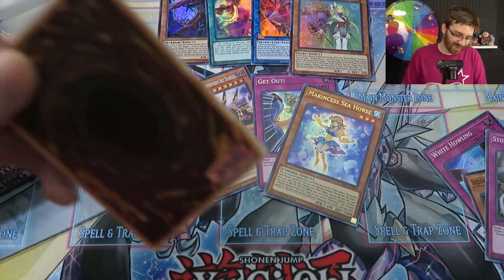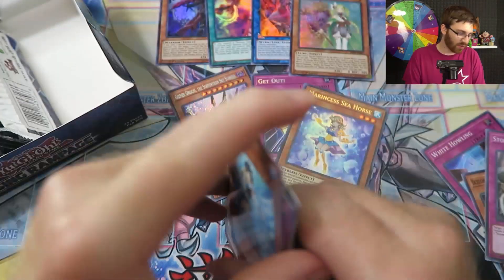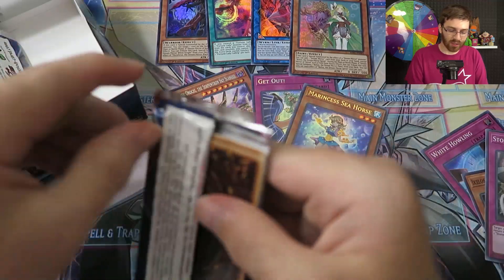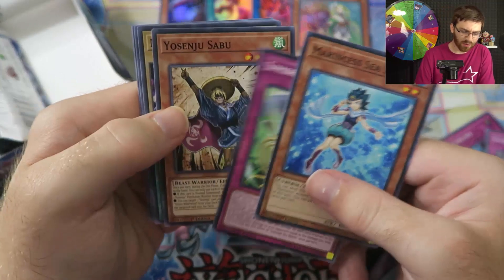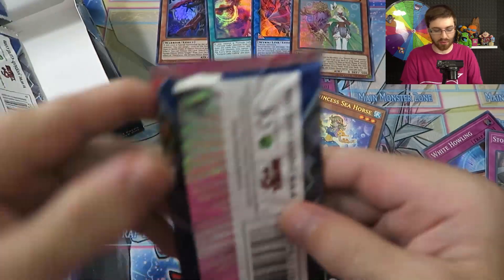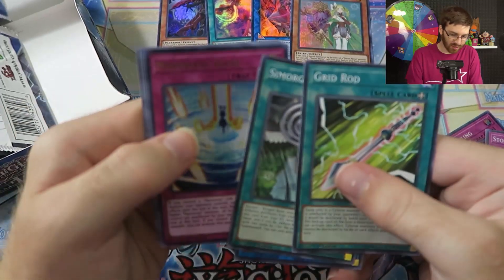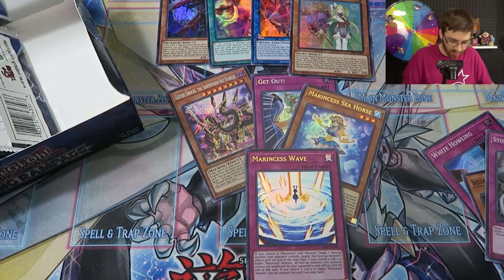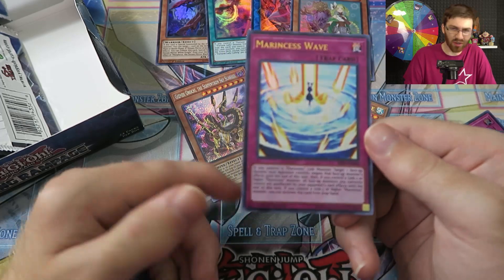Milling three is useful, but I'm not sure there are many mill decks that can get out a link monster early enough to use it. A lot of decks that want to use their graveyard need it filled before going into link monsters. Maybe in the future someone will break it. We also got Marincess Wave as a secret rare — that's what we're hyped about. We'll hold onto Marincess stuff and see what new support comes.